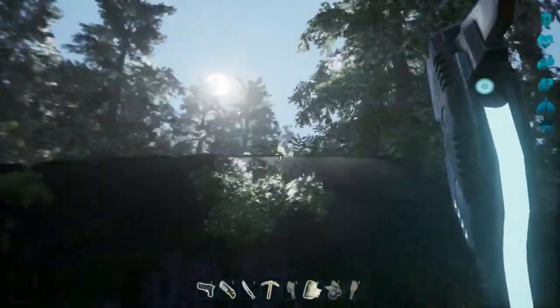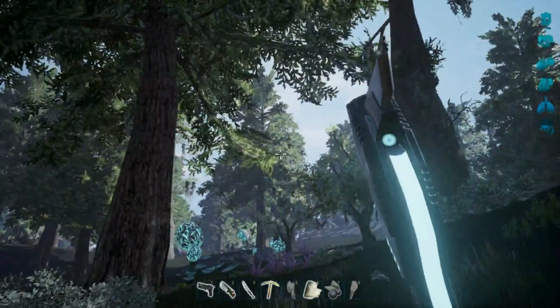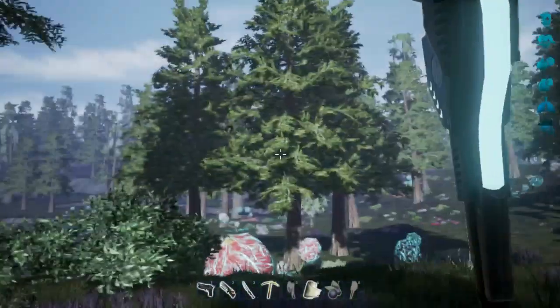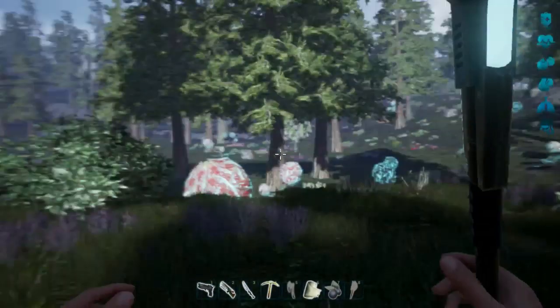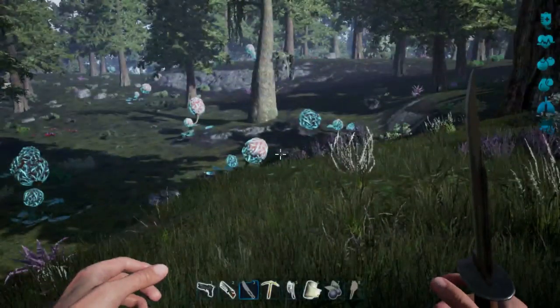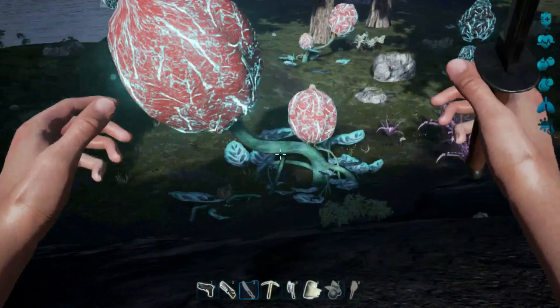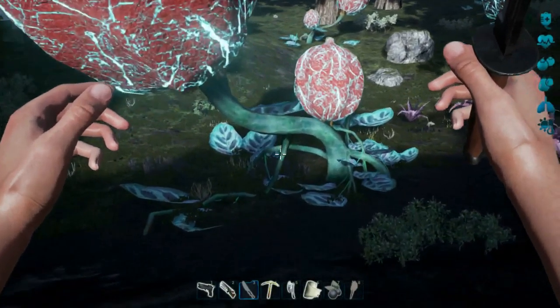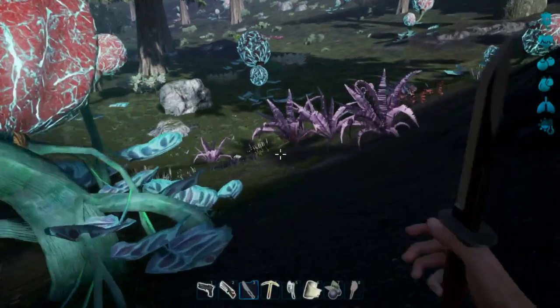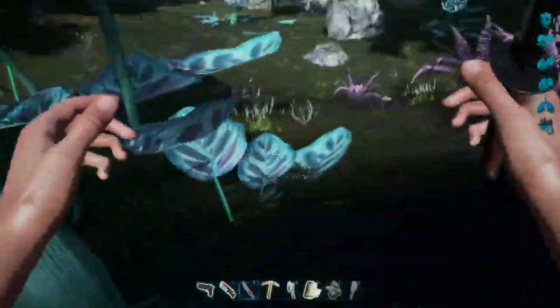Well hello everybody, welcome back to another wonderful day of Charlotte's Adventure in Fragmented Awesome. Today we are going to carry on. I need to harvest these plants here - we need to harvest a little bit. Why am I walking so slow? Oh, because I need to hit shift. We need to process this plant - why can't I target this thing?